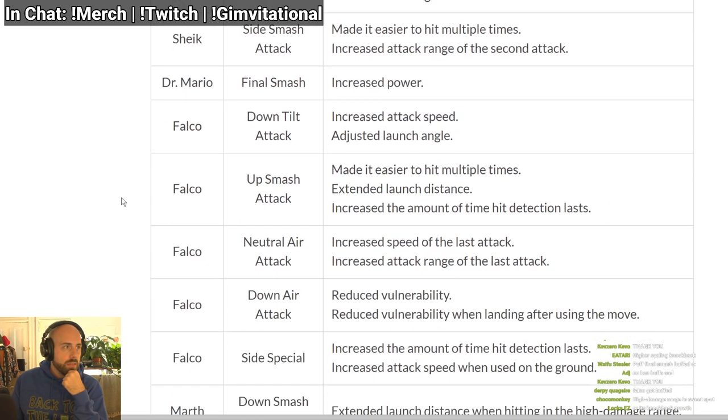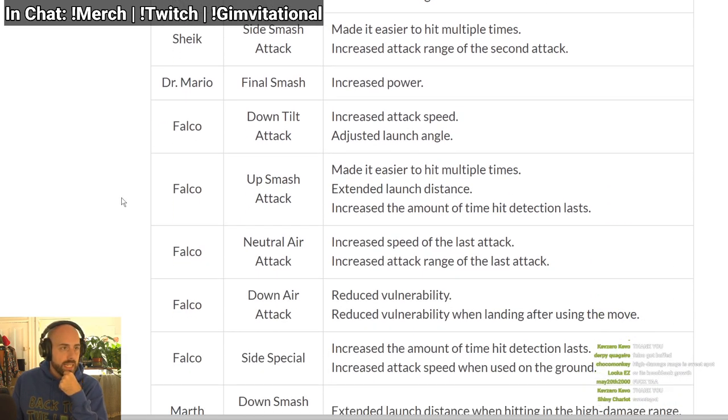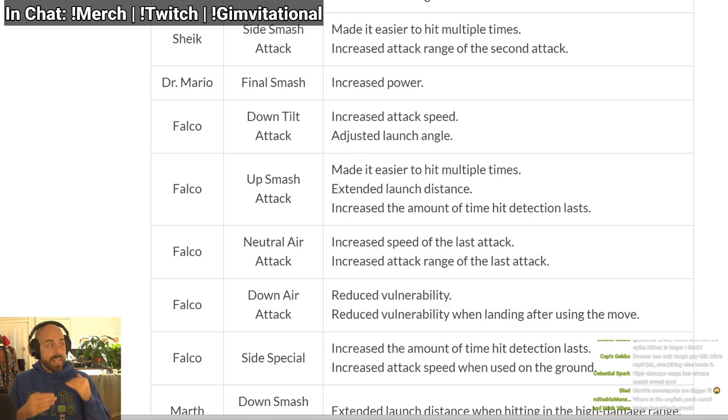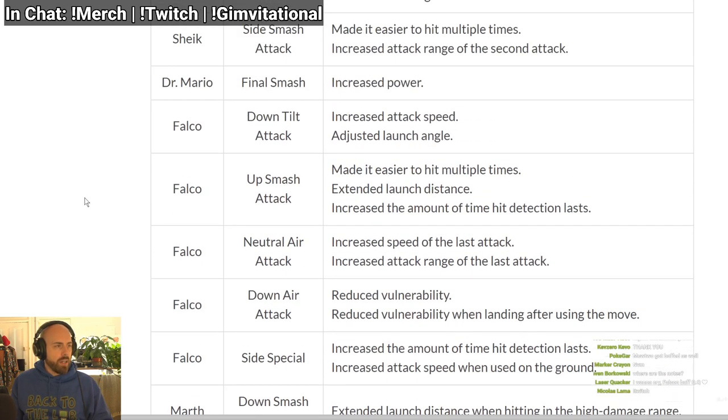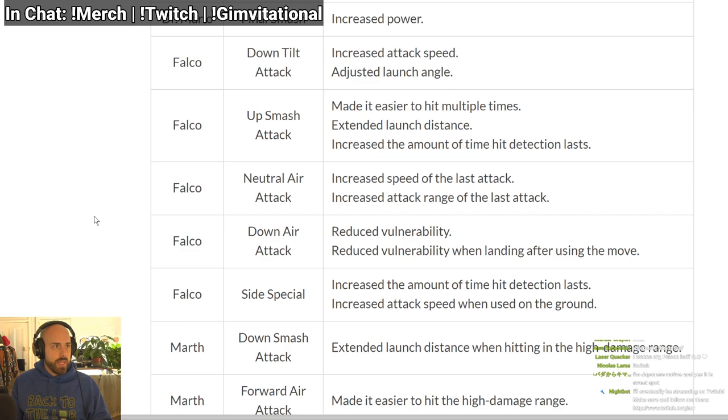Jigglypuff's final smash — don't care about it. Sheik's side smash: made it easier to hit multiple times, and increased attack range on the second attack. So it combos into the second hit faster and the second hitbox is bigger, which maybe makes it easier to anti-air but also probably easier to combo. Falco — what is going on here? Down tilt has increased attack speed, so it comes out a frame earlier.